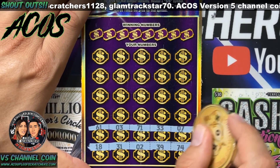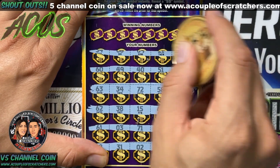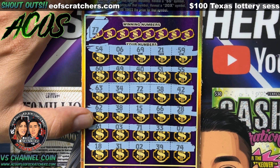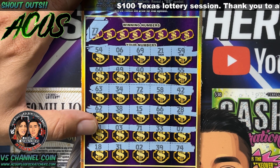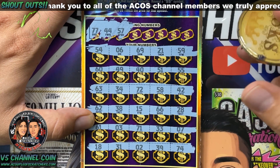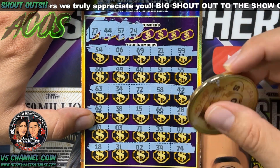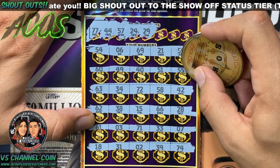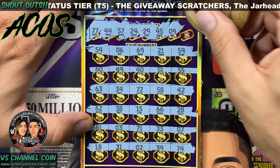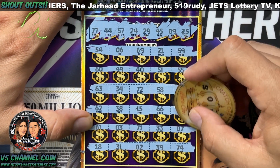Scratching the numbers on ticket 16 — no matching symbol. I see a 72, 71, and 74, a lot of 70s but no 77. Got 44, don't see it. 57, 24, 29 — got a 28. 45, 29 — last and final number is a 25. No win on ticket 16, guys.